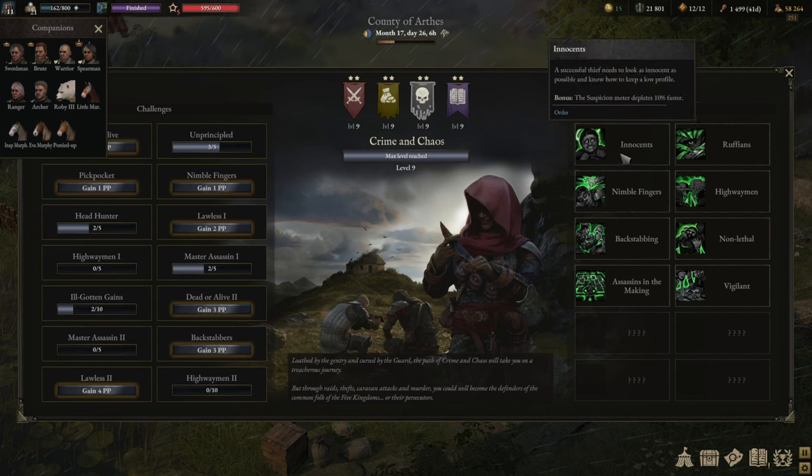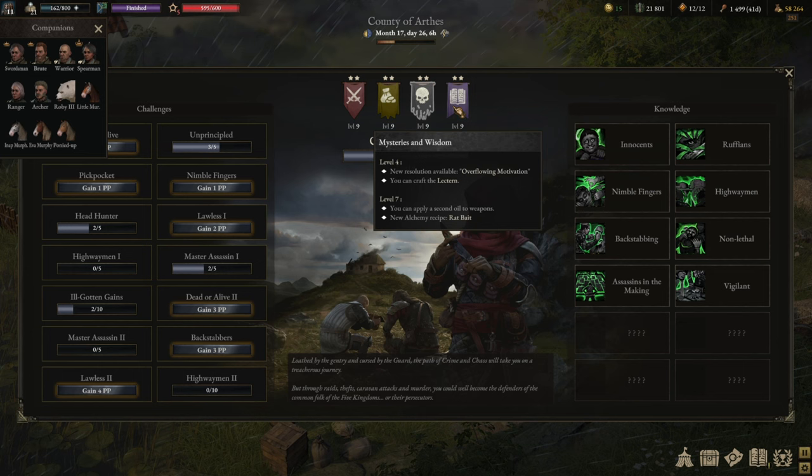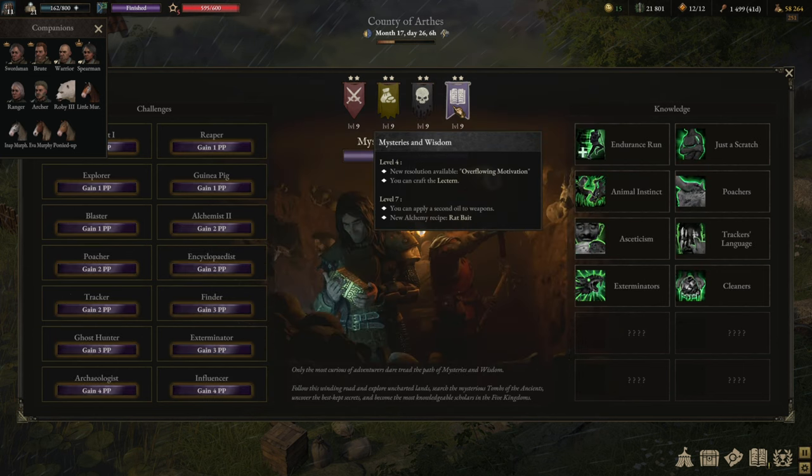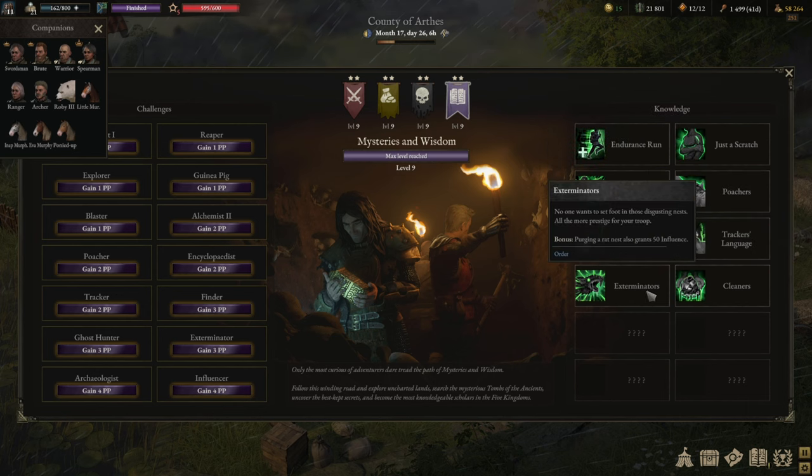For crime and chaos I personally liked to start with backstabbing — the critical hit chance is a solid combat bonus. The other bonuses are fine but none are exceptionally strong compared to others; they help with wanted management. In the current state of the game you can simply pay off wanted status, so some are less impactful. For mysteries and wisdom I personally start with asceticism for less food, then going into endurance run for longer run duration, and then 'just a scratch' would be the first three I take. If you're into animals you might want animal instinct and poacher, and if you want more weapon oils go into exterminator and cleaner.